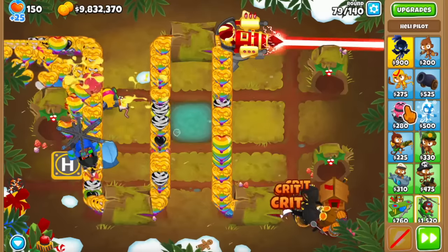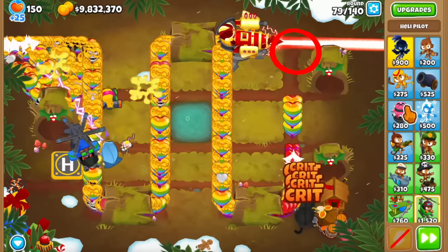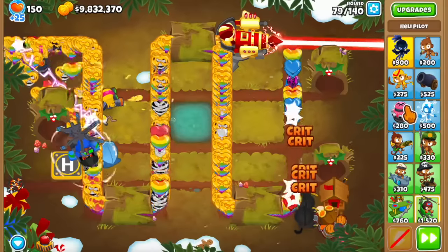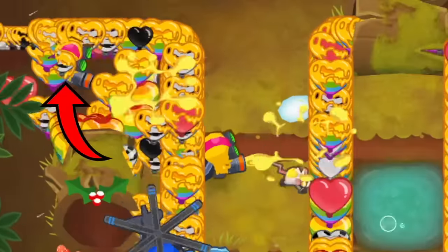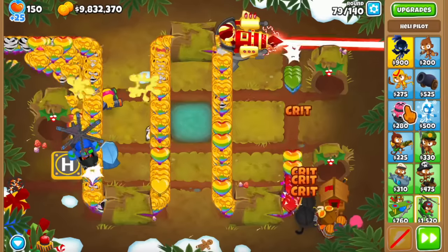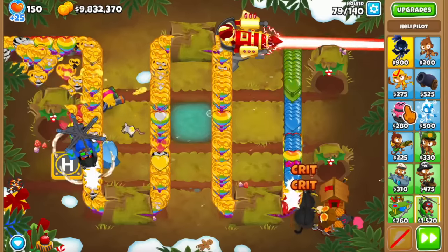The goal is to have the bloons eventually popped by the ray of doom at the line we set, but we need the crossbow masters to keep attacking and keep collecting pops. If the bloons aren't regrowing that much, you can add another glue like I did here at the start, but be careful about adding more blowback towers or glues because it can really lag your phone or PC.